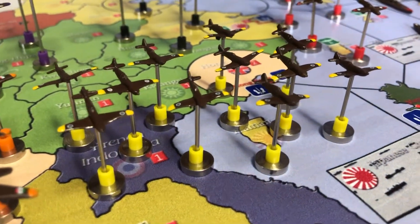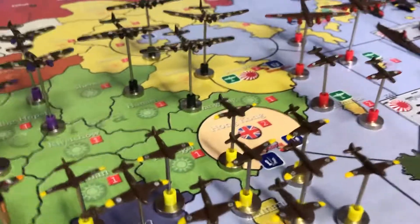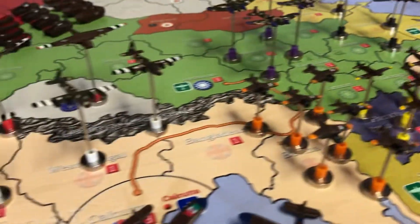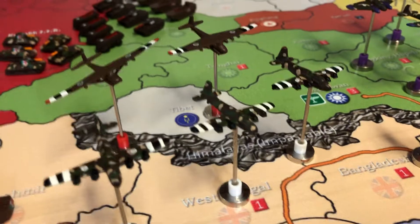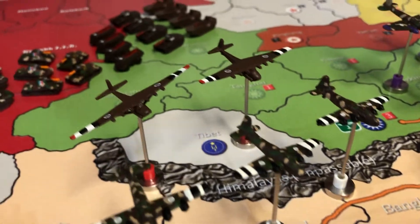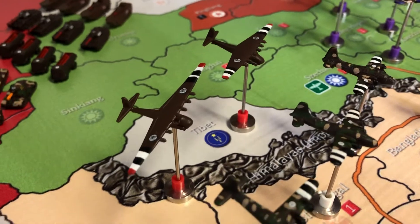Fighters for the Italian air force are yellow, and then advanced fighters or jet fighters are red — all advanced technology is red. Transport aircraft have black and white stripes universally across every country on the wing tips, with the black tip indicating air transport and the red tip indicating the new heavy transports for version 4.